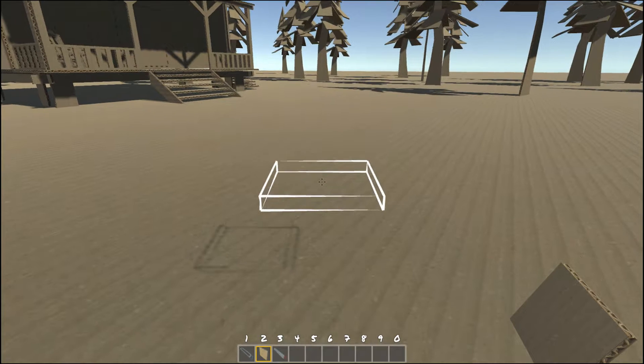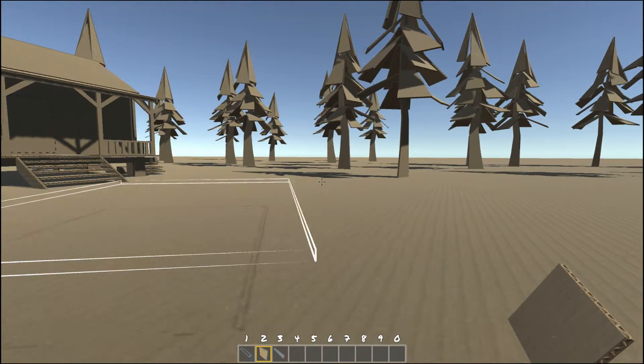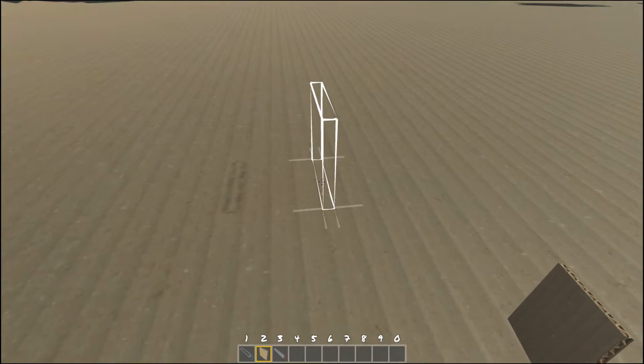To create larger pieces of card, you can simply hold down the left mouse button and drag in a direction. You can drag in any direction and you can also move and drag if you want fine and precise control. This is really helpful if you want to make the foundation of a house or if you want to make walls.